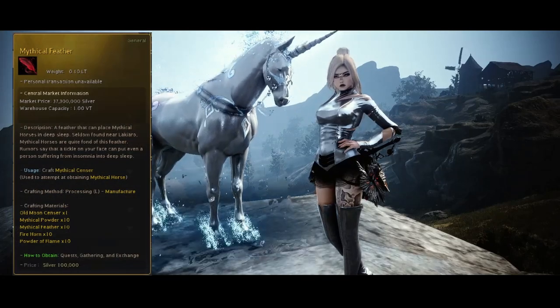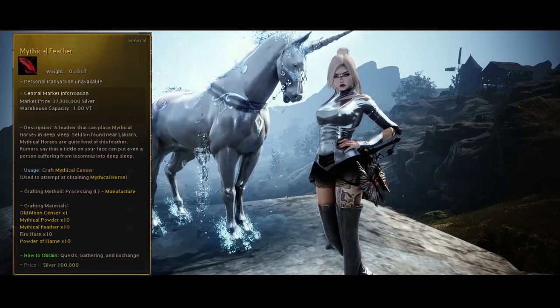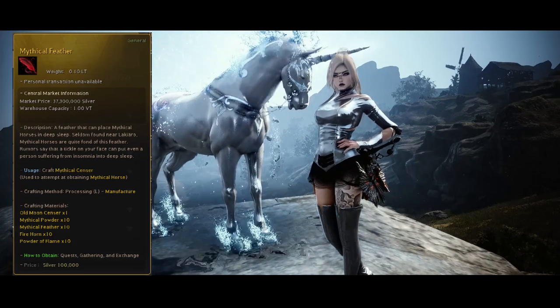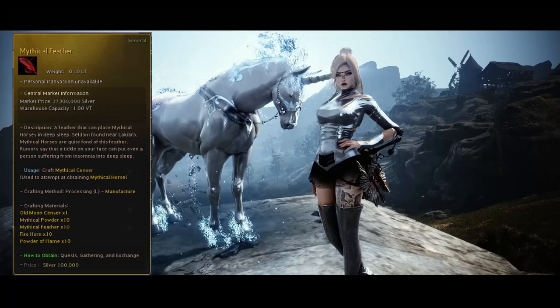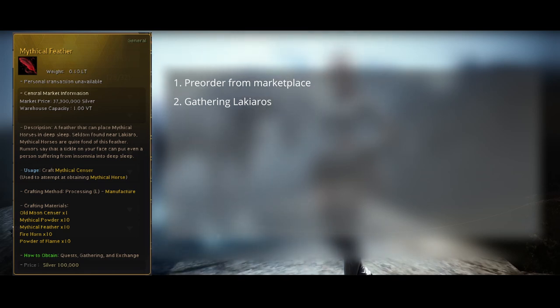Finally, the last item for the Mythical Sensor and the most hated one as well. You need 10 of these for one attempt and there is no good way of getting them. Currently while making this video there were 7 ways to obtain them, but people really only do 2 weeklies: keep a pre-order up, and complain on BDO Horse Discord that they don't sell. The first way to get them is by pre-ordering — they do eventually fill, maybe in a week, month or two, but they will. The second is gathering lachiaros; it has a low chance to drop from primitive, lush primitive, old, and lush old lachiaros acts. Honestly, I was told to forget about these — the chance is so low.